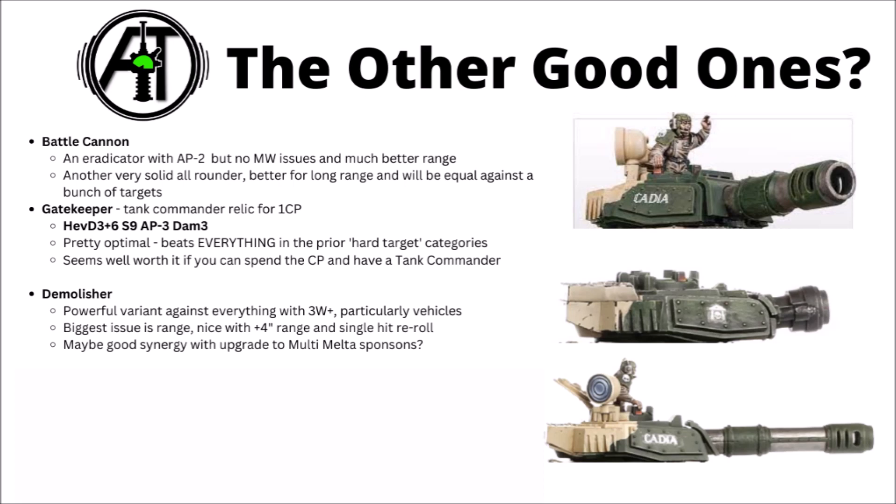The trusty Demolisher: D6 shots but a big D3 plus 3 damage, and in terms of raw numbers it's one of the strongest against just about everything with 3 wounds or more, particularly against heavy vehicles where it often wins out. It doesn't feel quite as auto-include as it was before though — maybe one you want if you know that your Russ is going to be trundling forward into the middle of the field playing a bit more aggressively, so the range won't matter quite as much. It combos very nicely with the extra 4-inch range and single-hit reroll regiments, and could combo well with multi-melta sponsons too. Perhaps the biggest weakness is that it's just very swingy — D6 shots could really let you down if you roll low, though rolling ones for shots is a tempting target for command point rerolls.